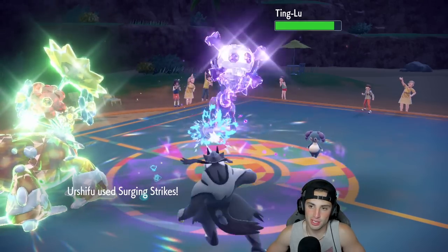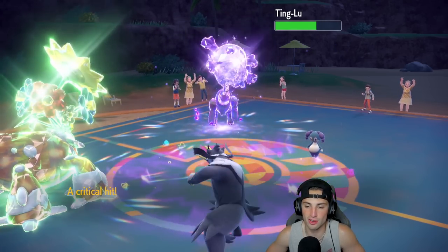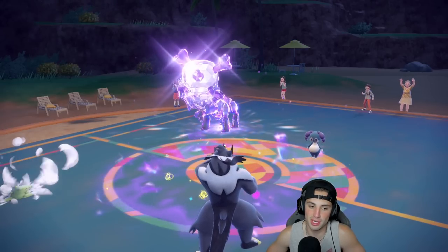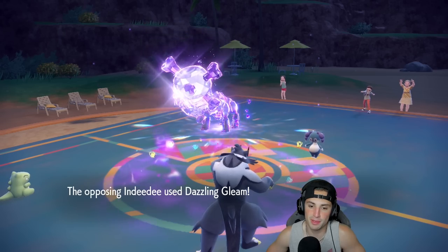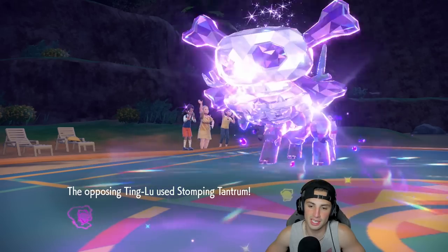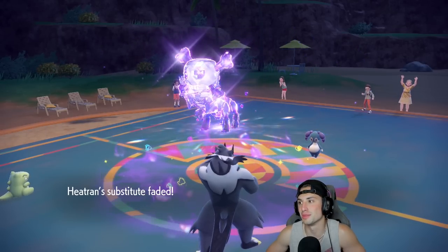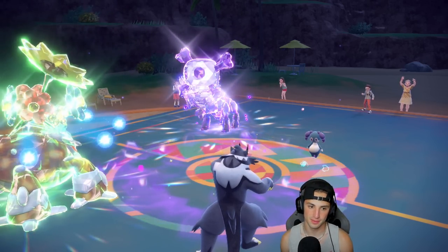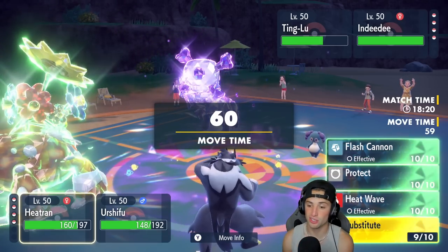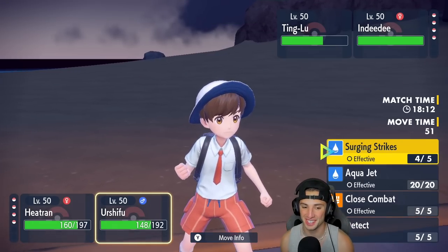Surging Strikes is going to do about five and a half damage — a little chip never hurt anybody. Indeedee goes for Dazzle Gleam — Urshifu soaks it up really well, Substitute should still be there. I'm going to get some Leftovers HP back, could set up another Substitute. I'll set up another sub and pop a Surging Strikes into Indeedee — get off as much damage as possible, hopefully it's not popping Trick Room and sticking with Dazzle Gleam so I can get rid of it next turn.